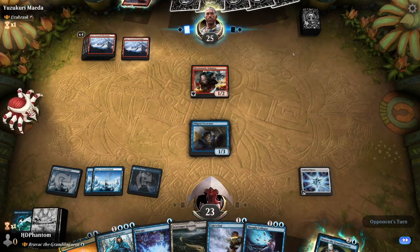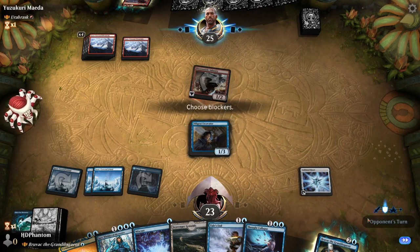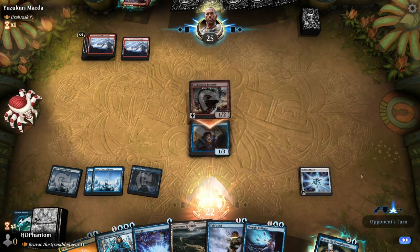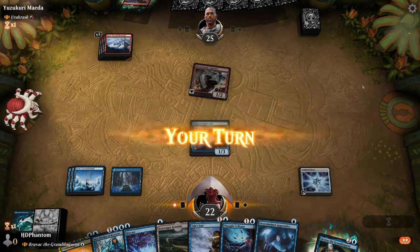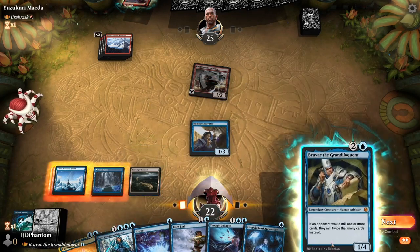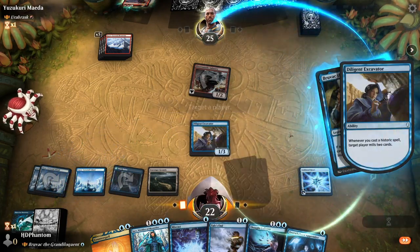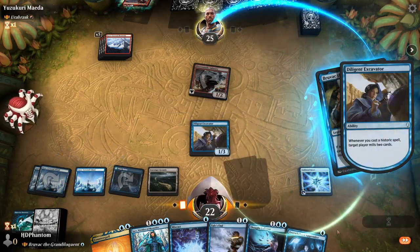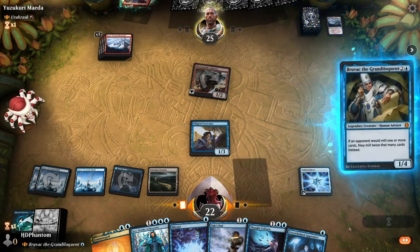Our opponent's playing very slow. No blocks here — I'm okay taking the one. The opponent does nothing again. Go ahead and play land. Let's play Bruvac — mill the opponent. We're still holding up three mana, which we can use to protect the Bruvac.